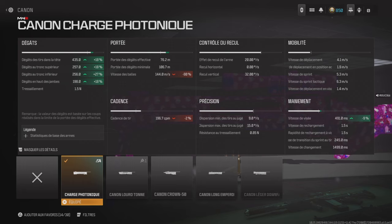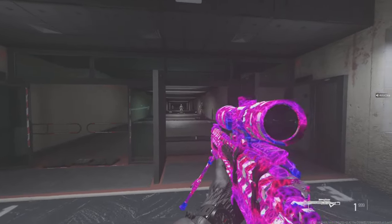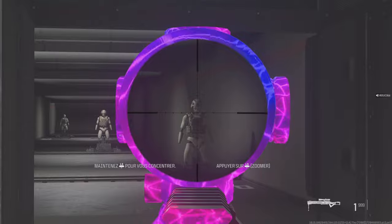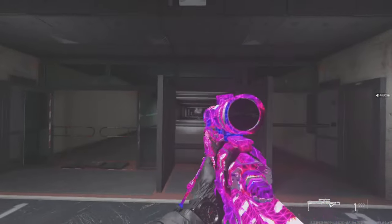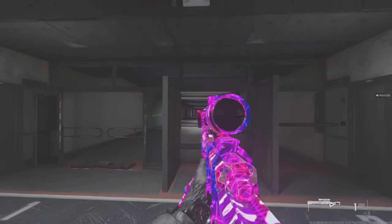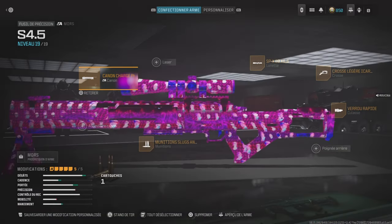Donc là on voit les stats — je pense que les stats sont un peu tronquées, parce que quand on va sur le site de True Gaming Data on peut voir que c'est 1500 mètres par seconde et pas 144 mètres par seconde comme c'est marqué ici. C'est plutôt 300 HP dans la tête à toute distance. Le canon à charge photonique, c'est un canon où vous devez charger la balle avant de la tirer. Plus ça va être loin, plus il va falloir charger longtemps.